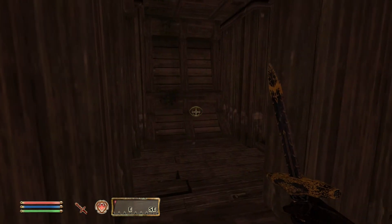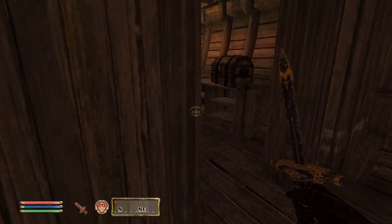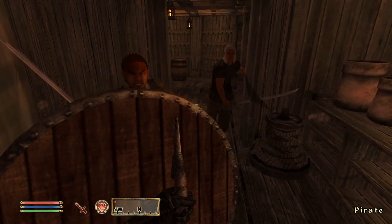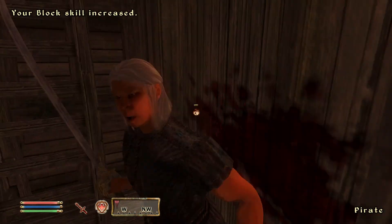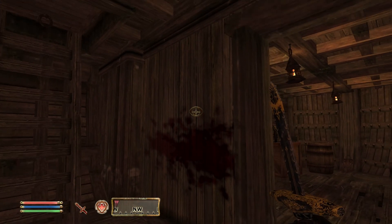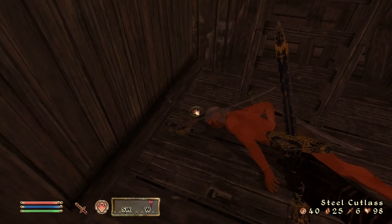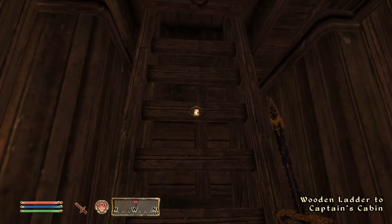You can hear the people in the background — I'm trying to be sneaky, but I'm not necessarily an expert. I end up getting caught and we're in some intense 2 vs 1 combat. They have those awesome pirate swords, so this is my chance to get one. With blood on the wall and 2 dead bodies on the floor, I go ahead and grab the steel cutlass. Time to head up to the captain's cabin.